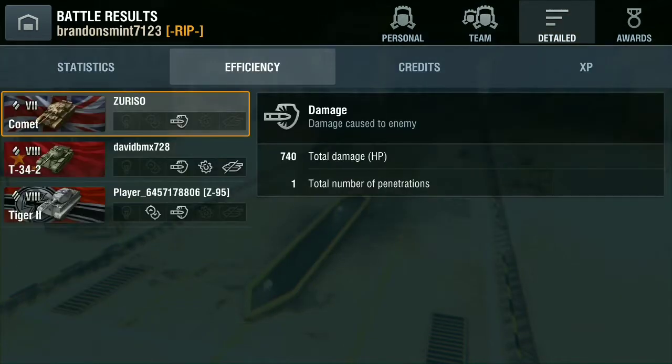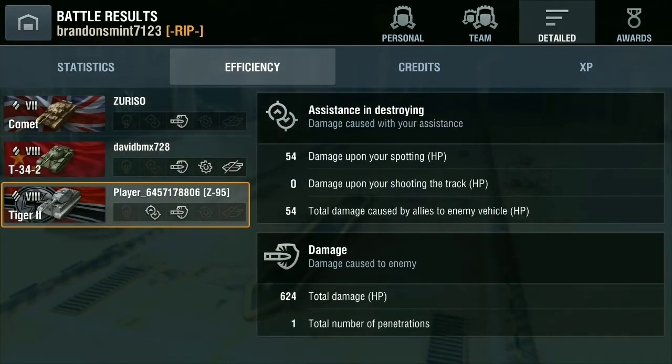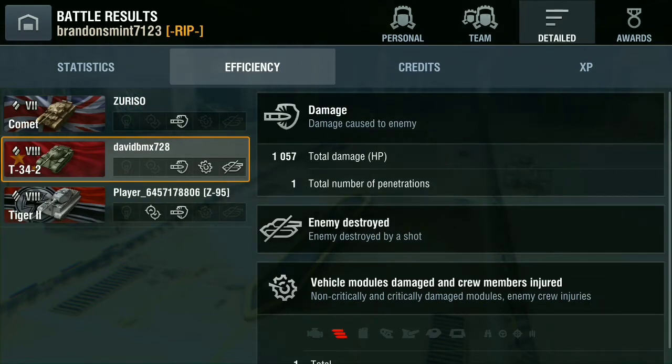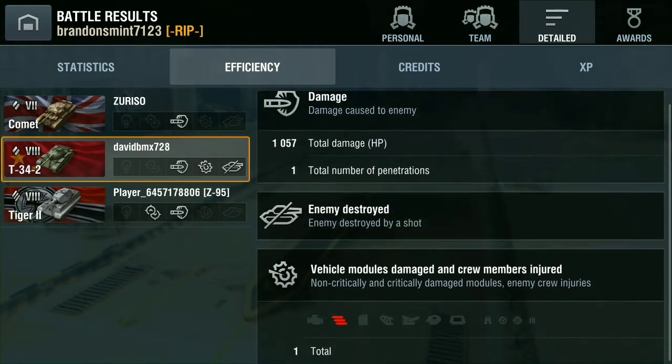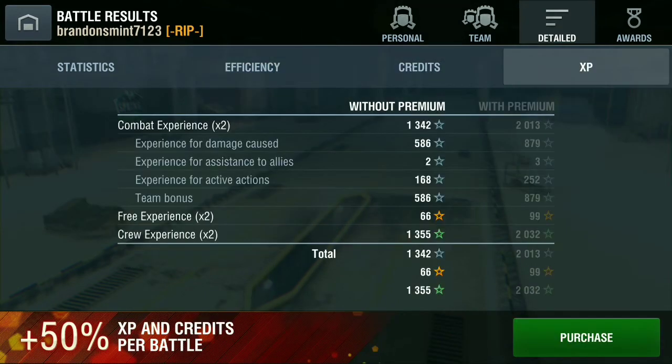Now we'll go over the efficiency. Because this gun is so big, the lowest damage roll I had was 624 — that's actually fairly uncommon. Usually it's only about 500 for my lowest damage roll. But I damaged a lot of modules and different things. Like this one here, I ammo racked him for sure, and then this one here was just a penetration. Just an awesome epic level of damage. A very, very quick game.